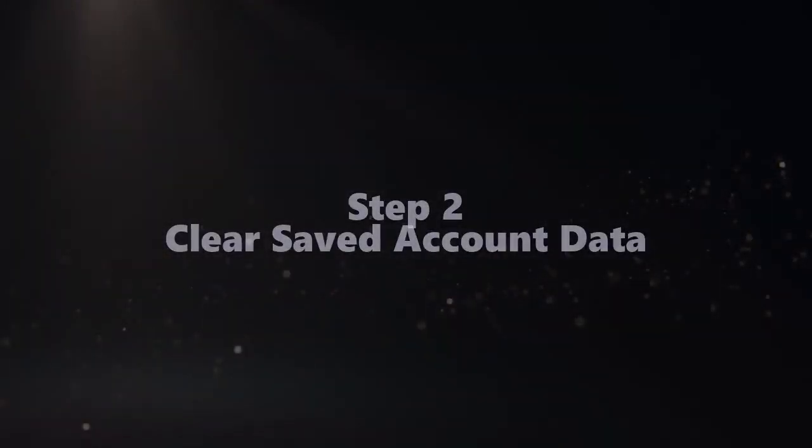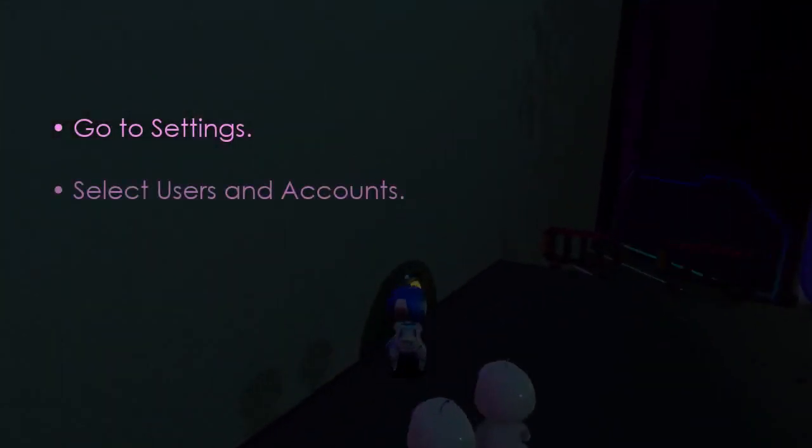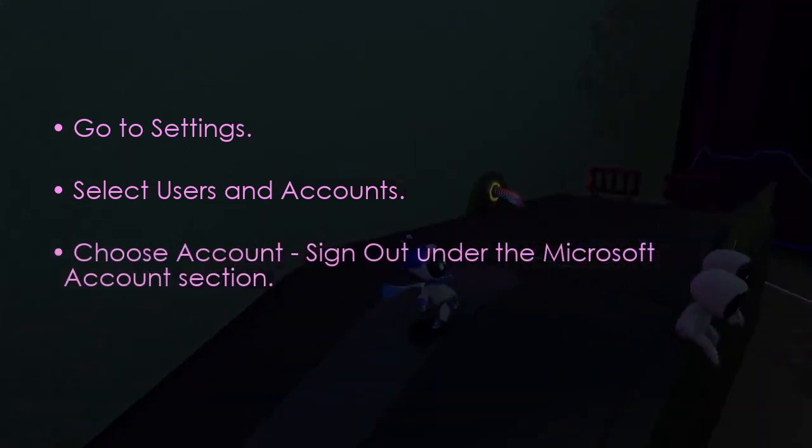Let's consider clear account data. Go to settings, then select users and accounts. After that, choose account sign out under your account.